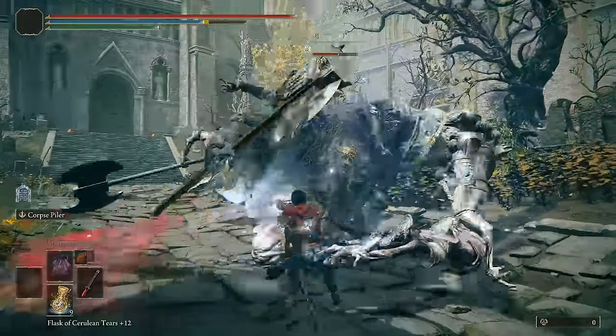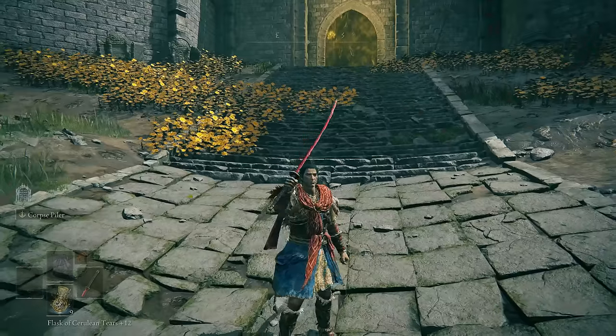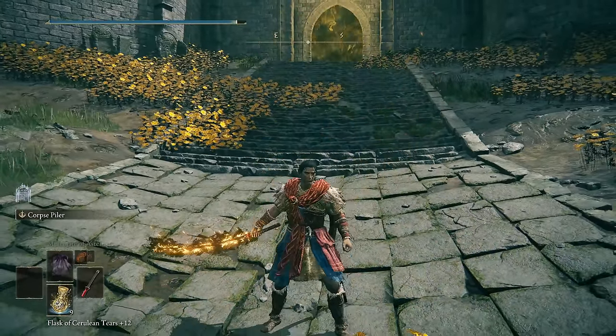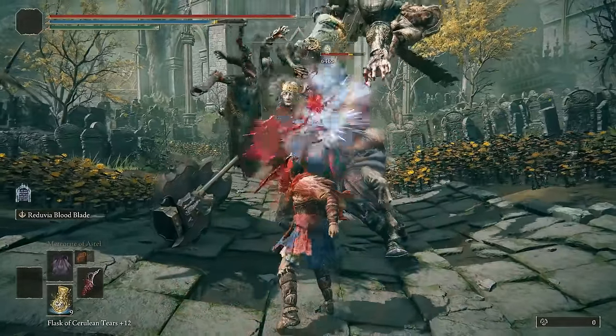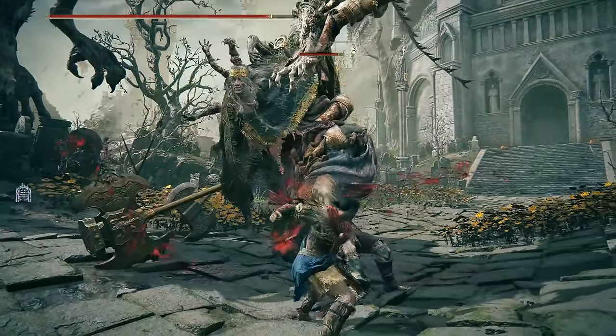In yesterday's video, I showed you how to put any buff on any weapon, which caused some very concerning combinations, like Rivers of Blood with Death on it, Rivers of Blood with Frost, Reduvia with Frost, Bleed on your Fist. There were just a lot of combinations in that video that were crazy.